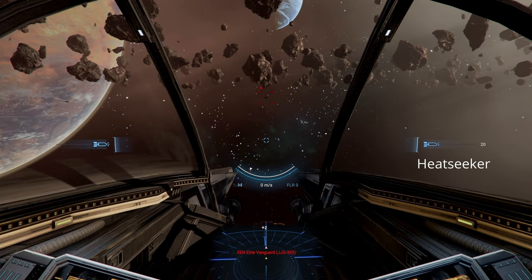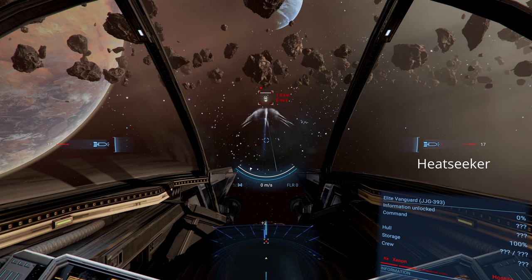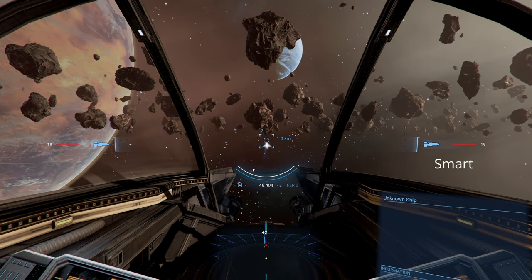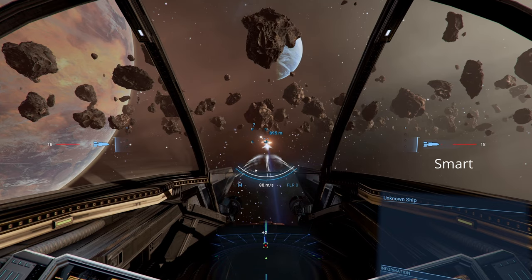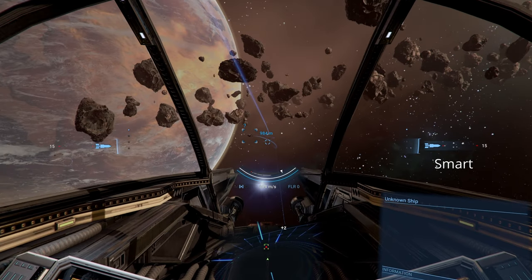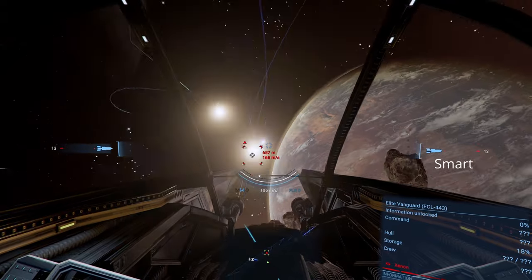Heat seeker missiles don't need a lock and hit harder, but flares will still give them a lot of problems. Smart missiles don't need a lock, don't care about flares, and will even find another enemy to go after if the target is destroyed. All that tech does leave less room for the warhead, so it doesn't hit as hard, but it's no pushover — it'll still get the job done.